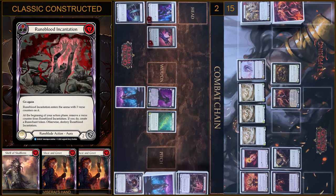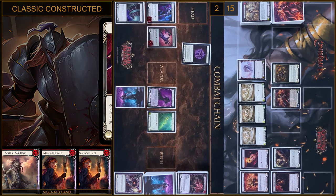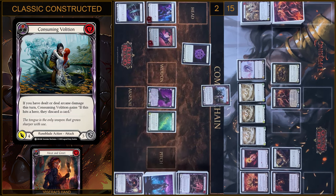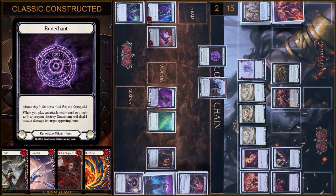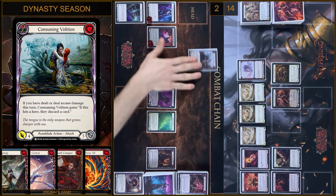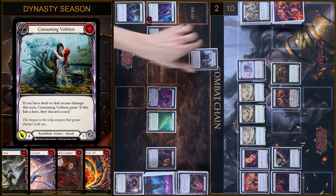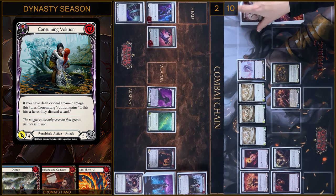I'm gonna destroy Runeblood Incantation. Then I will create a Runechant token — I pay 2 — and play Consuming Glavation. I attack you here, it will be 4 damage, but first 1 Runechant. I take 1. I take 4. I have no block and I'm gonna discard Invoke Mai.